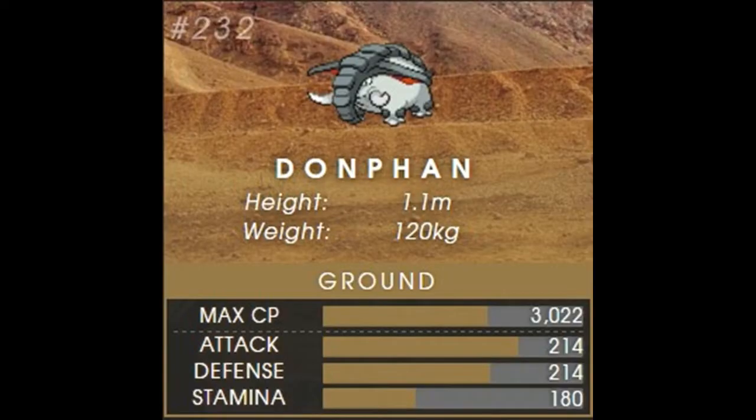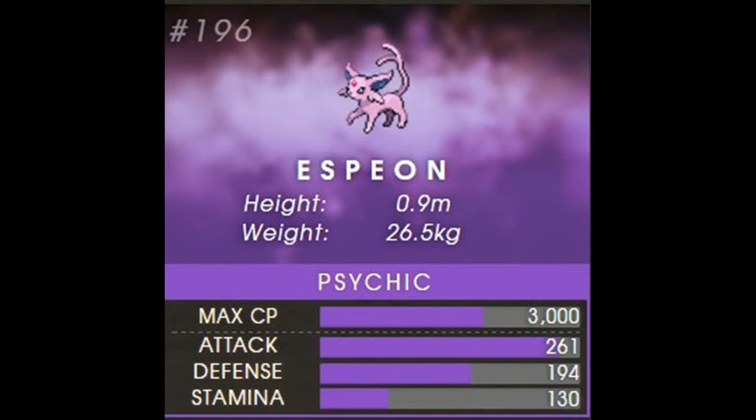Another Pokémon that's going to be really strong is Donphan, coming in at number eight. It has just ground type, is very strong in attack and defense, and has a max CP of 3022 — just under Vaporeon's max CP by about 150 points. Being pure ground type, unlike Rhydon, it's not going to have double weaknesses to water and grass. We're also finally getting a psychic type Pokémon in the top tier: Espeon, with a max CP of 3000. It's another great Eeveelution for gyms, with a high attack stat and even higher defense stat, though it has about half the HP of Vaporeon.